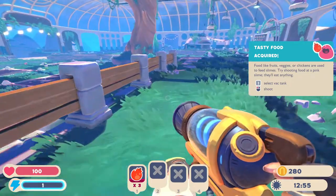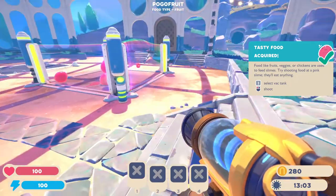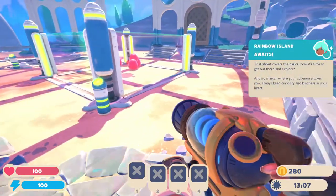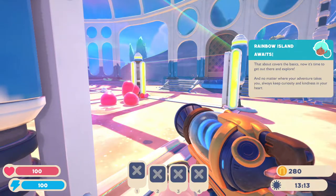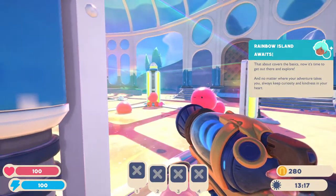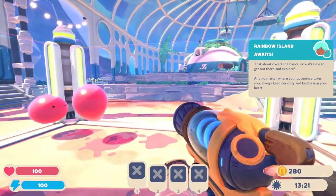Pink slimes to get plorts — here you guys go! Oh, this thing looks much more bubbly. Does it have a top now? That about covers the basics. Now it's time to get out there and explore. No matter where your adventure takes you, always keep curiosity and kindness in your heart. There's not a roof — that would be convenient.